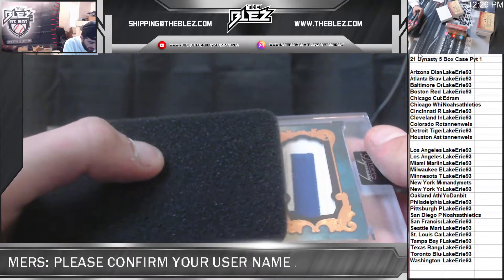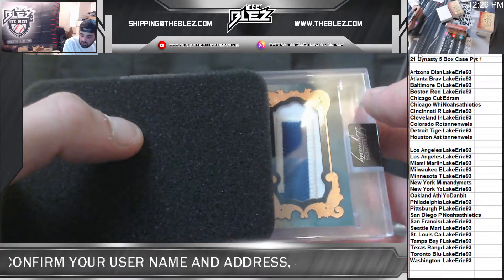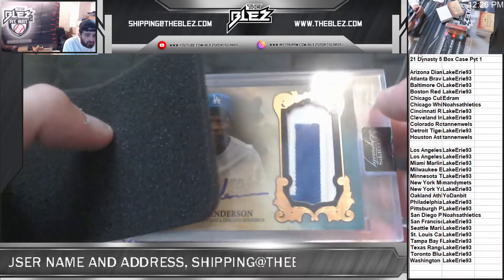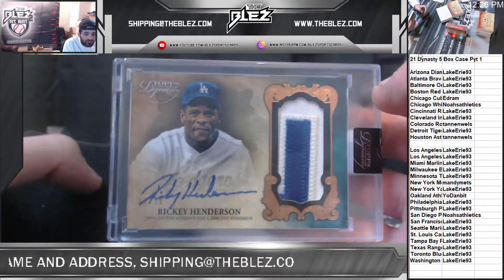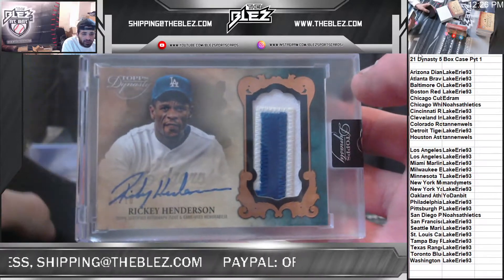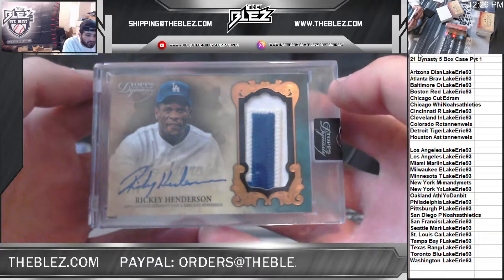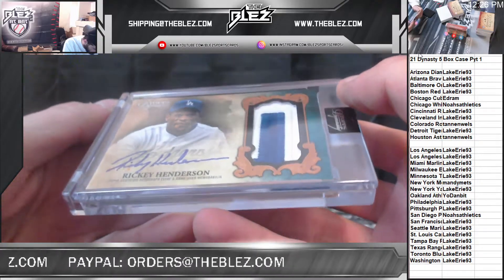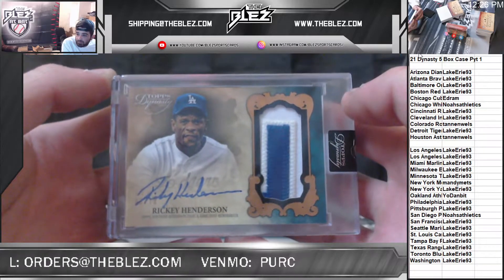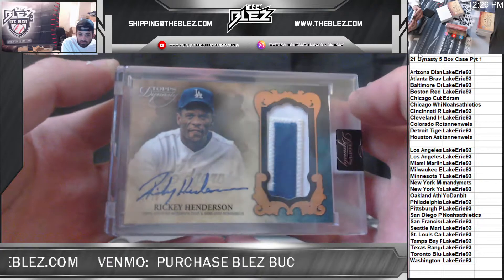Fourth card — we have another two-color patch, white and some lighter blue this time. Ricky Henderson for the Dodgers. It's an Erie break, well-deserved. Rarely see Ricky Henderson Dodger cards — it's pretty sweet. Looks like the end of his career right there. Five of ten. The all-time steals leader — that'll probably never be broken.